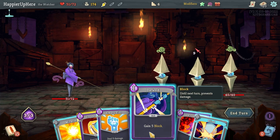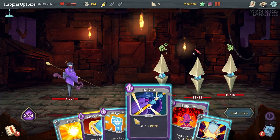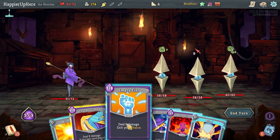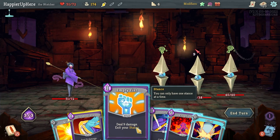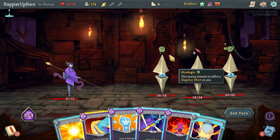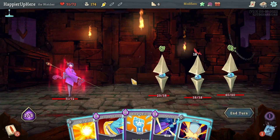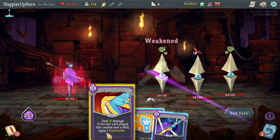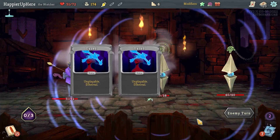Let's do Jack of All Trades — Blind, that's good. But I'll still get attacked by 6 which I can't fully defend against. Can I kill somehow? If I do Eruption, Crush Joints, and Empty Fist — that's 9, 16, and 18... so 35, 45 — yeah that's enough. Let me do Miracle, Blind, then Crush Joints, then Empty Fist. That's my only chance of perfecting.